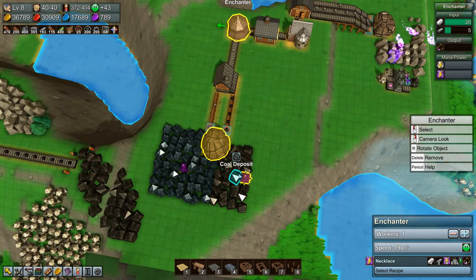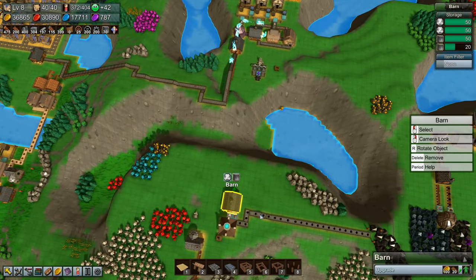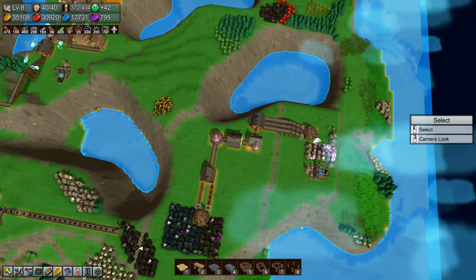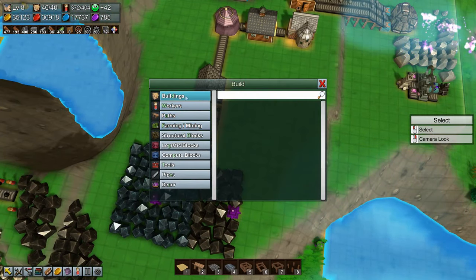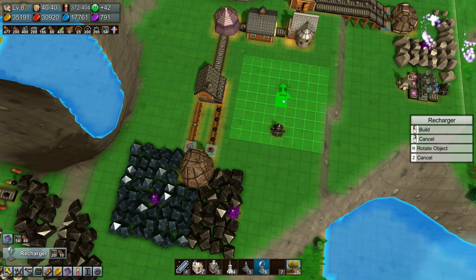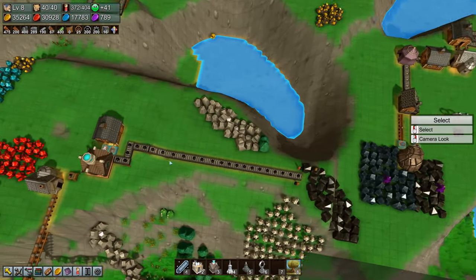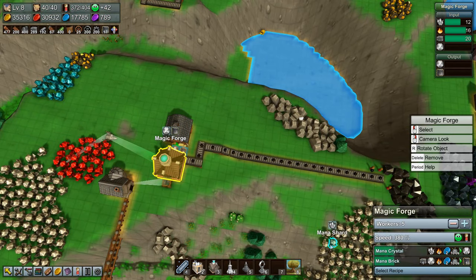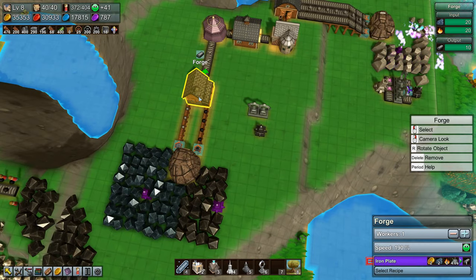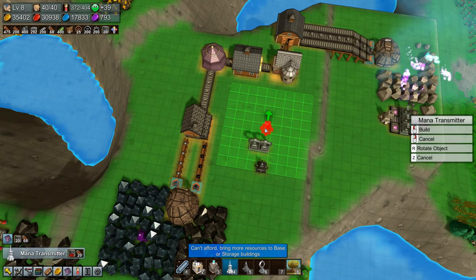Then we just need the earth power — and we need earth power for these buildings as well. Let's upgrade this barn so we can store more mana brick and mana crystals. We need to build a mana receiver — put that there. We want three rechargers but we can't afford that, which means we can't afford the mana transmitter either right now. This is definitely doing okay and all we need is the power. There's a mana transmitter — but that costs 40 pieces.